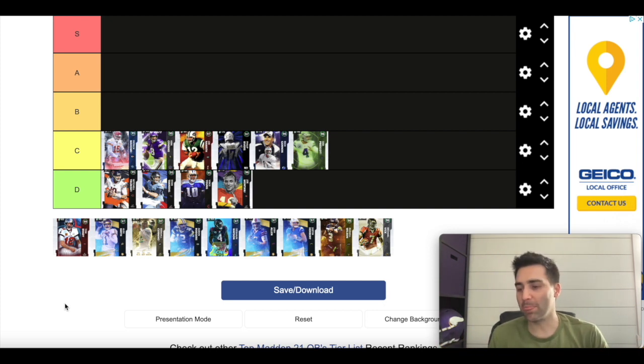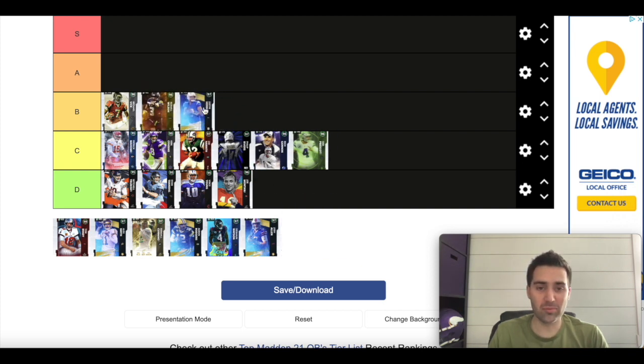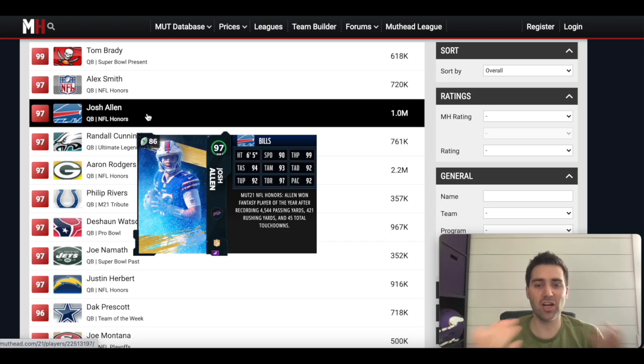Now B tier has a lot in it: Vick, Russell Wilson, Herbert, and Josh Allen. A lot of people are probably thinking Josh Allen and Justin Herbert are brand new Honors cards — why would you put them in B tier? I'm going to walk through this. Josh Allen has 90 speed and 99 throw power, which is great, but you can power up to 99 throw power on almost any card since around November, so that's not that impressive.